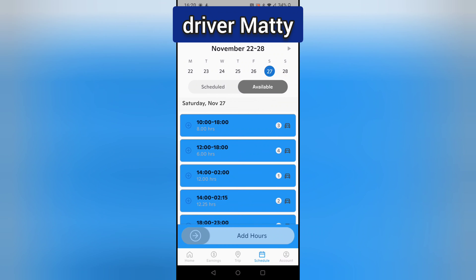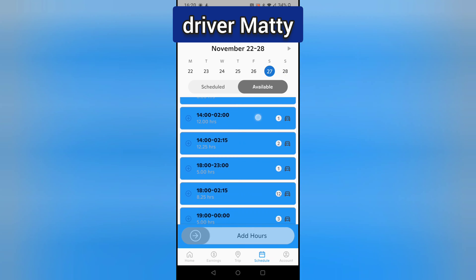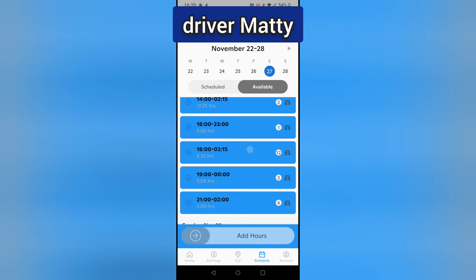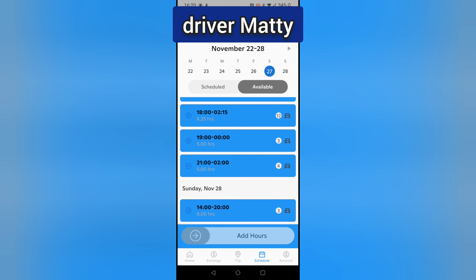Here you go — so there's a 10 till 8 and a 12 till 6, but those need cars and you can't really accept them now anyway as they've passed. But there's a 6 till 11, a 6 till 2, a 7 till midnight, and a 9 till 2. Sunday has a 2 till 8 slot.